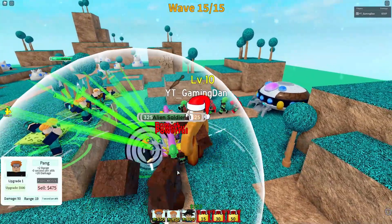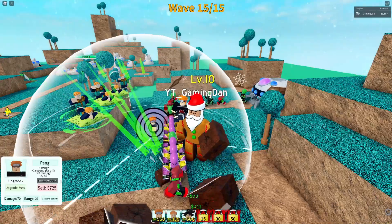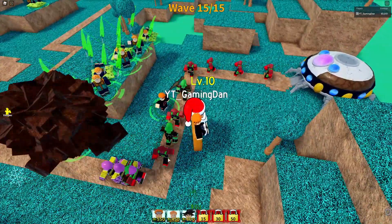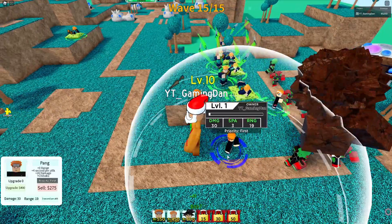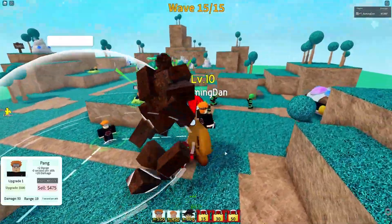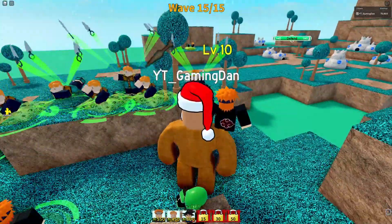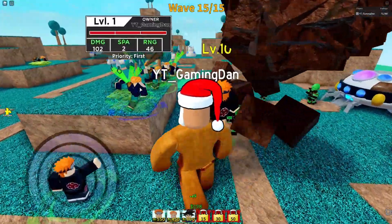We might need to put some more towers down further down the line because they're starting to move through. Let's put down another Pang here to cover those enemies over there. They're under control right now. This tower is actually really really good — from now on this will be my main tower. Comment down below: do you guys prefer Pang, or this one — Grizzloff, I think? How do you pronounce it? Which one do you prefer if you've experienced both towers?